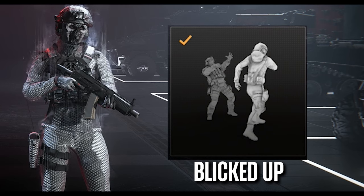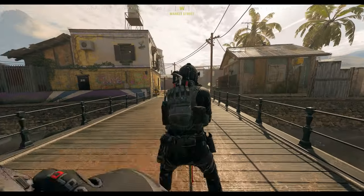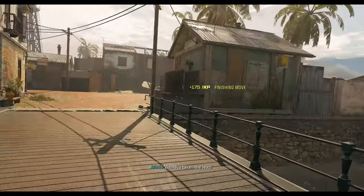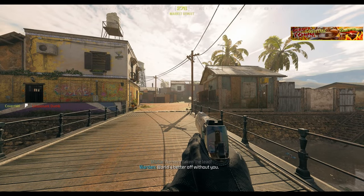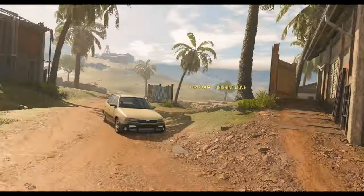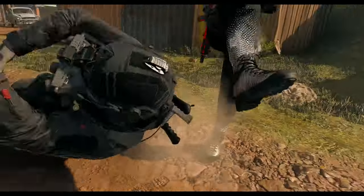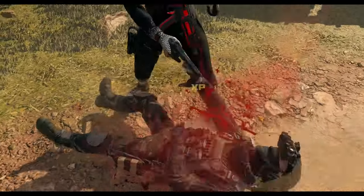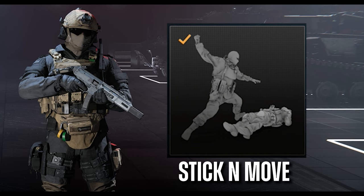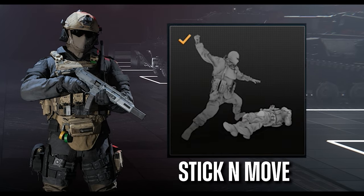Another one you'll have if you pre-order the vault edition is the Blacked Up finisher for Operator Warden. A new finisher that you'll have unlocked by default without having to do anything is the Stick and Move finisher.